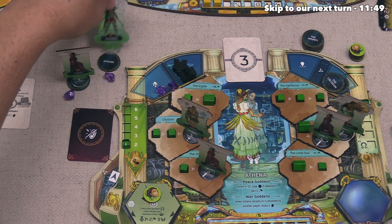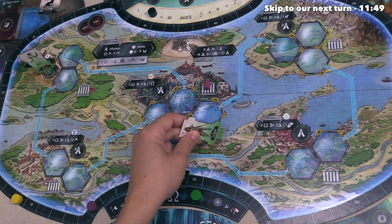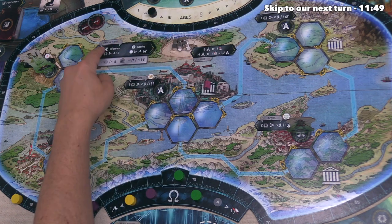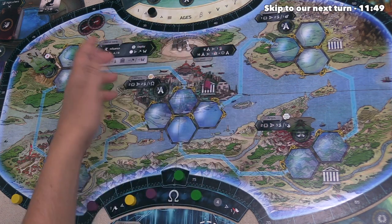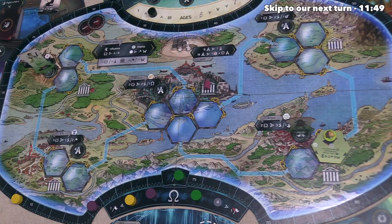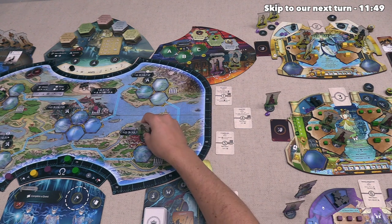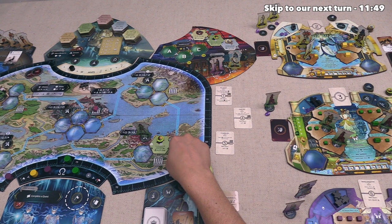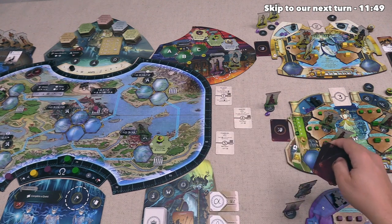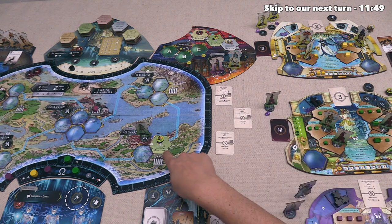Athena is going to play Bellerophon their warrior into the mortal world, heading to Argos, which first puts one prayer into the well. Then they can influence or deploy in Argos — and for the first time in the game, they are going to deploy, placing a technology from their player board down into Argos. Their opponents could challenge this deployment since it's a warrior, which would mean a fight. Hades has three conflict cards and their god but decides not to challenge, and we have just one card so it doesn't make sense for us either. No challenges with this deployment.